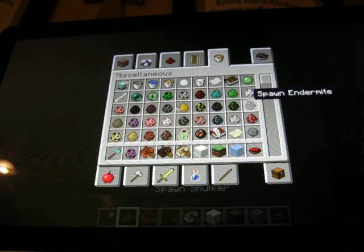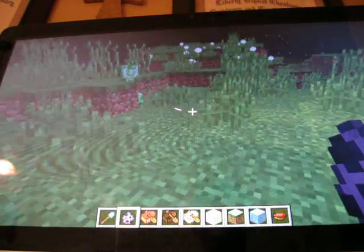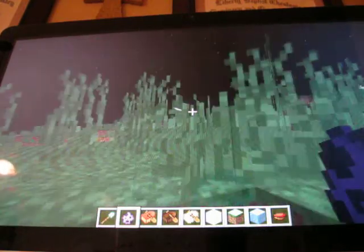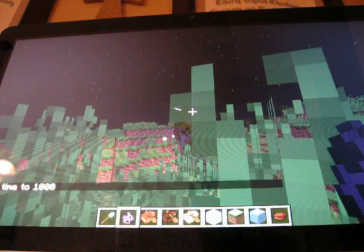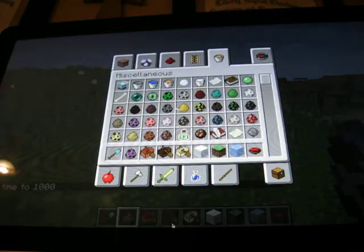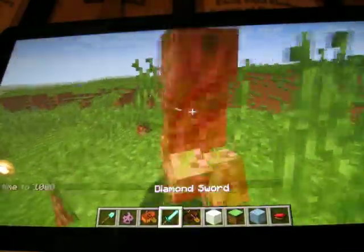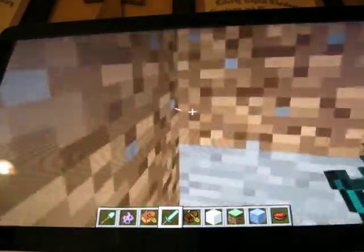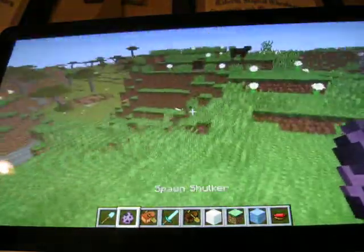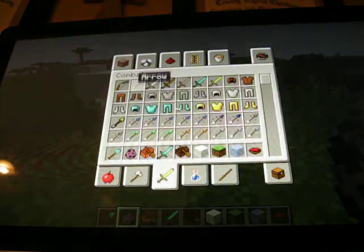New mob — it's going to spawn in the end on those temple things. It's called a shulker or something. If you place it, it just looks like a normal purple block — not very different — but you can see something inside it.